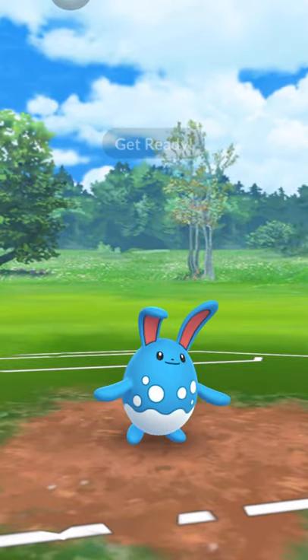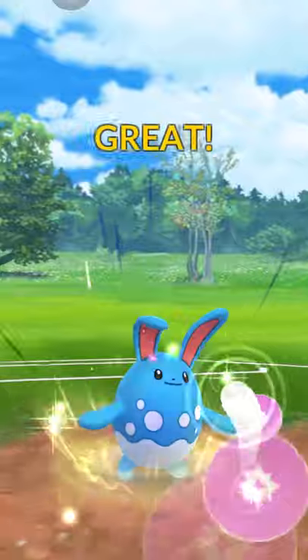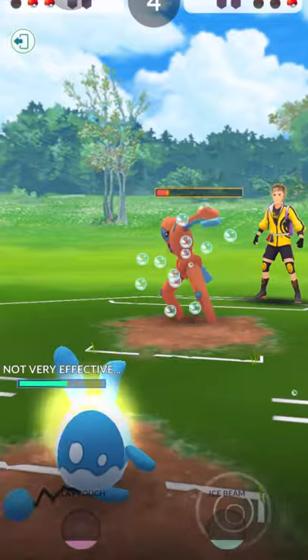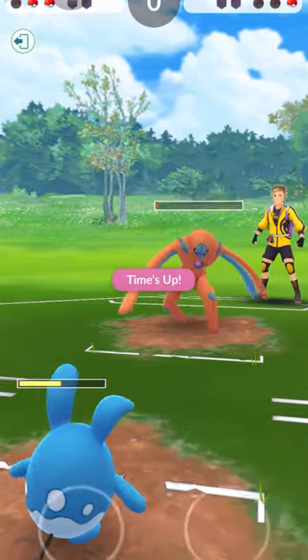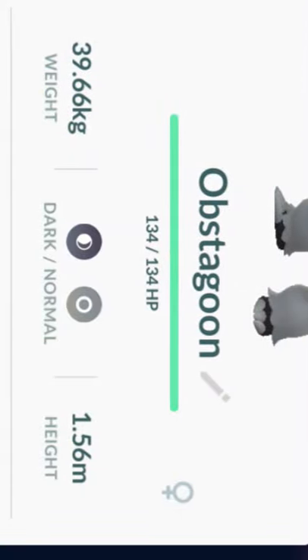I thought it would be a Thunderbolt hitting through, but it was actually a Rock Slide. The reason I have Ice Beam and Play Rough is because it's actually pretty good against Deoxys — it charged up faster. Time's up and we still have a Pokemon in the back while the opponent has fewer Pokemon remaining. Big win for us.